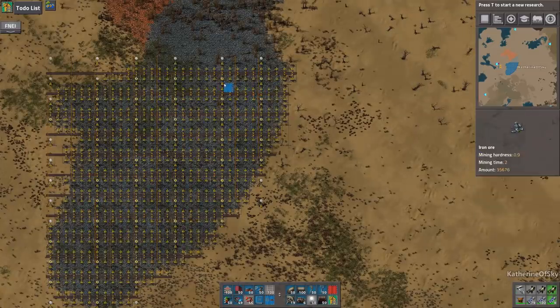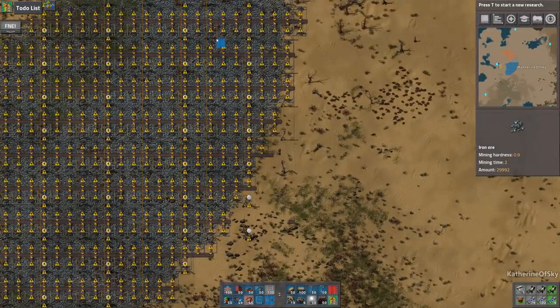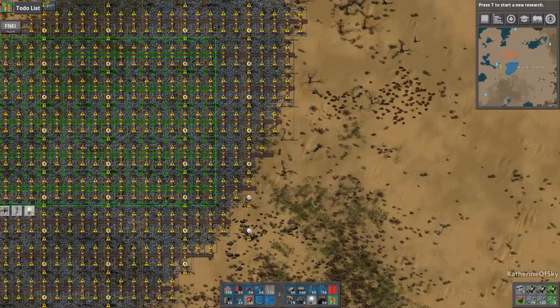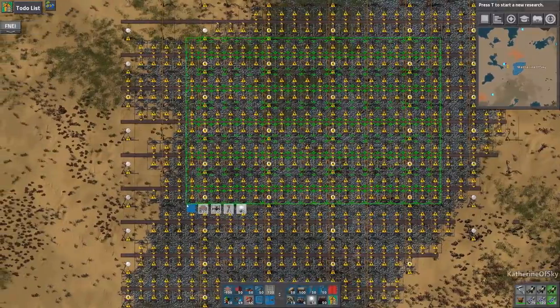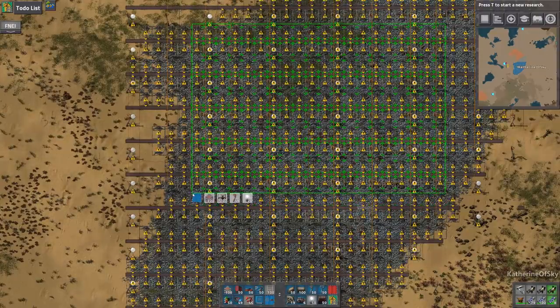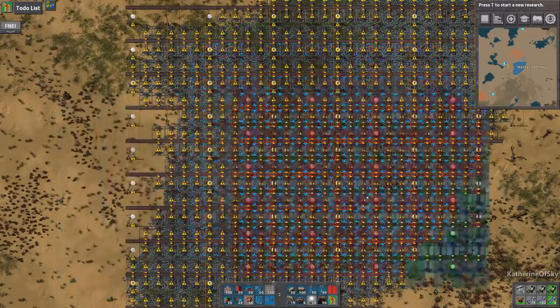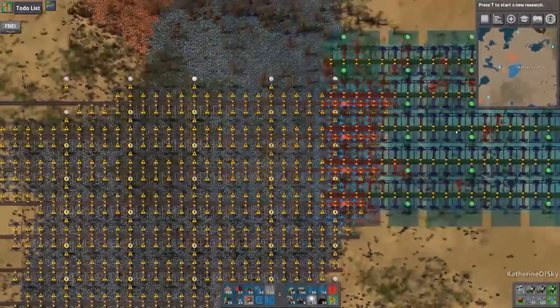We're going to go and say — how do we want to do this? This one I think is a good one to go with. We'll just make it a bit wide. We want to go to the edge of the miner so that we get all of the belts involved here — I think that'll be okay if we do this. Yes, we're going to use that one as our new miner blueprint.